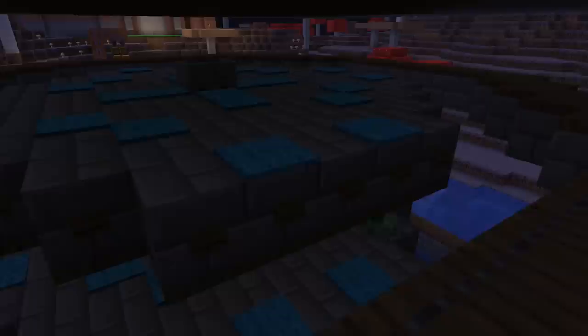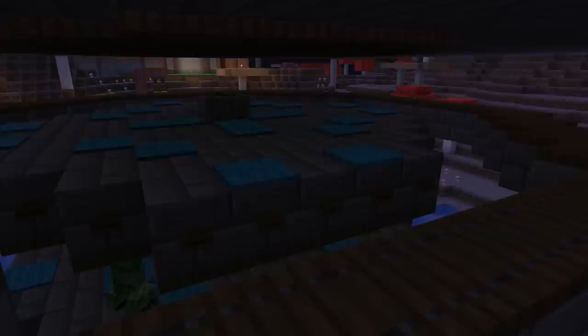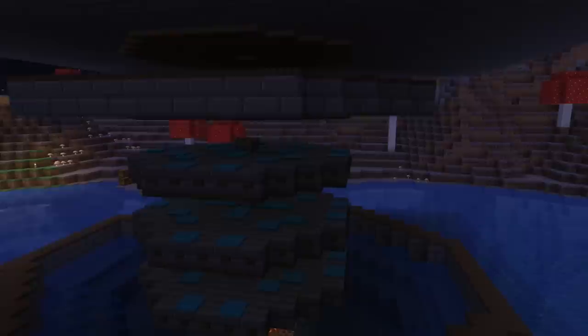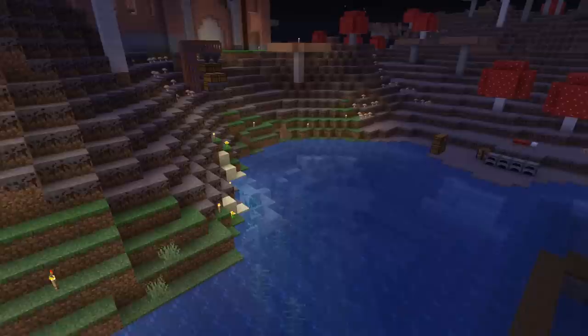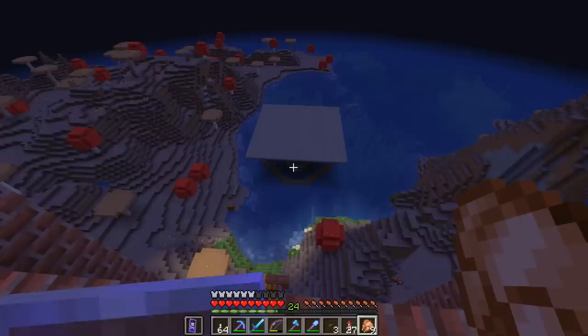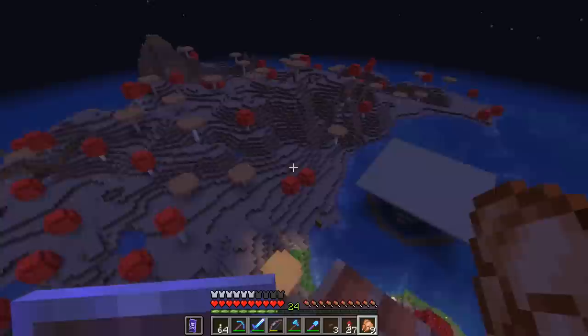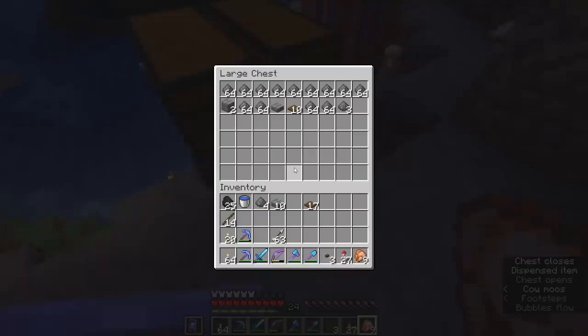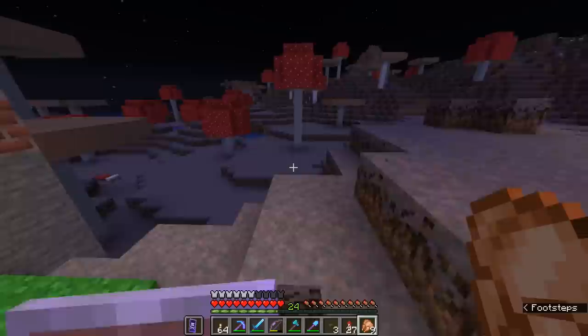Some people have even suggested adding ice to the edges of the platform so that the Creepers will slip off once they reach the edge, which is fine, but still doesn't really explain why the Creepers on the three platforms below are behaving precisely as intended - they all just walk off more or less immediately, and I don't understand why still. But as far as these things go, I'm pretty happy with the output of this farm. I've got a whole bunch of gunpowder in the chests over here now, and I think we're probably going to leave it for the time being. Thank you so much for all of the advice and helpful comments - it was really cool to get a little more insight into what might be happening here.